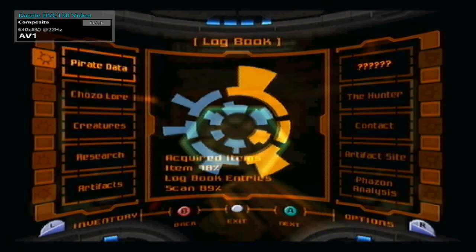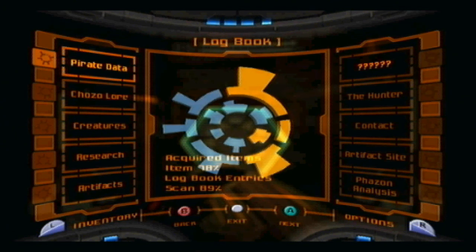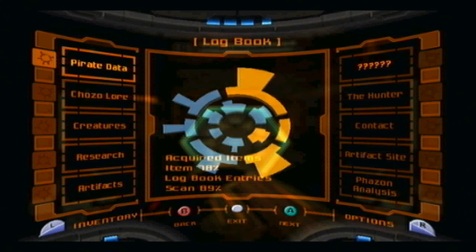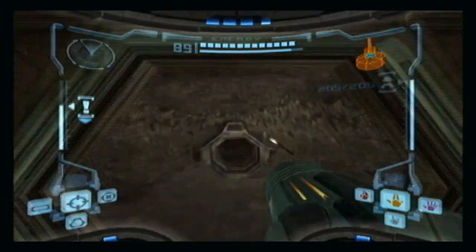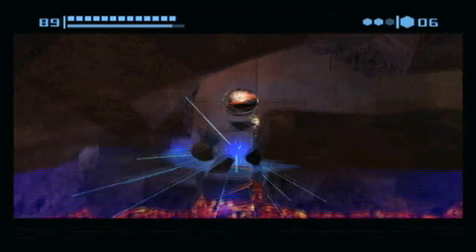Hey everybody, this is Endium here, welcome back to another episode of Let's Play Metroid Prime. In the last video we collected two additional Chozo artifacts, one power bomb expansion, and several missile expansions, clearing up Fendrana Drifts. I really hope I'm not missing anything in Fendrana Drifts because we won't be going back there for the rest of the game.